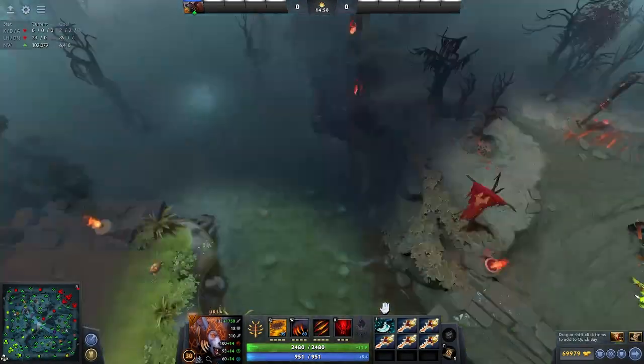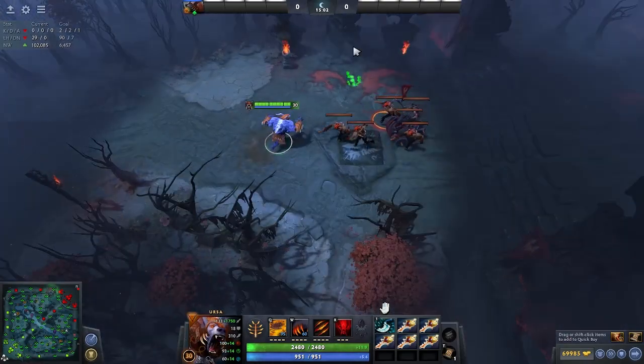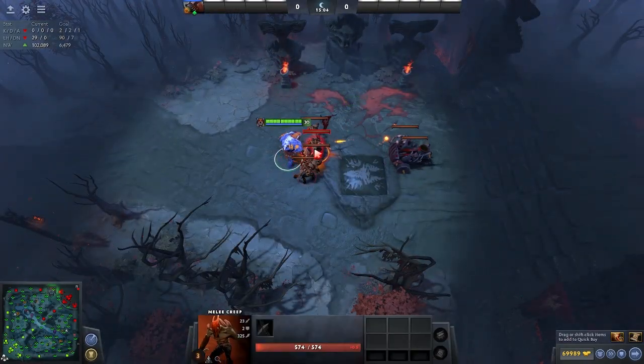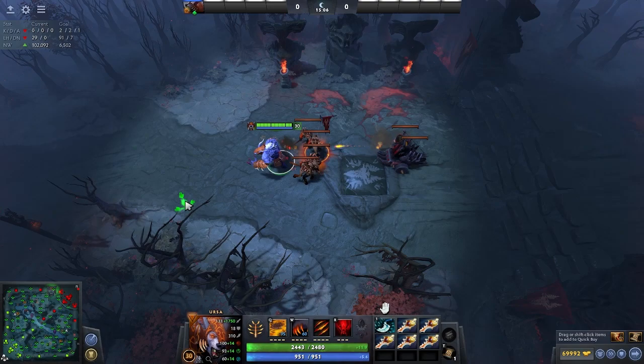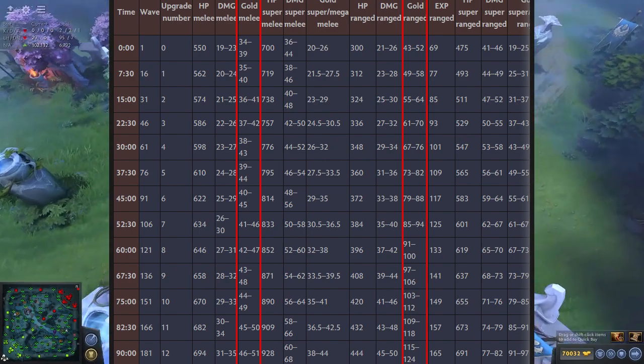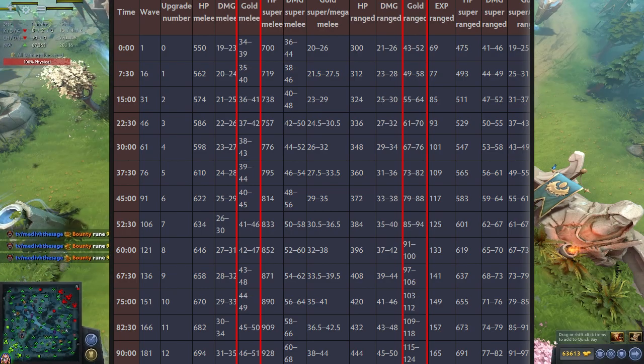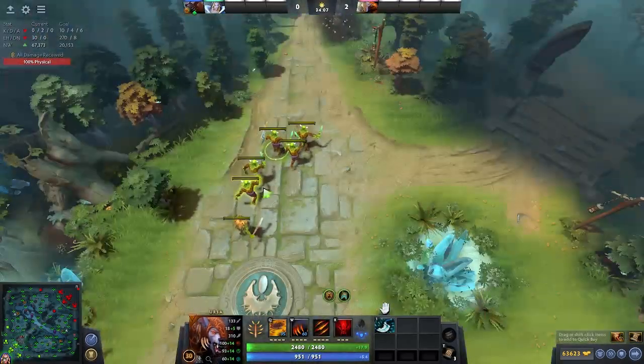The last thing we're gonna talk about is creeps. Creeps in Dota upgrade every 7 and a half minutes — they basically get 1-2 more damage and 10 HP or so every upgrade — but the really relevant upgrade is the gold. Not the melee creeps though; they only increase in bounty by 1 gold per 7 and a half minutes. But the ranged creeps increase by 6 gold per upgrade, which adds up quite a lot in the late game.